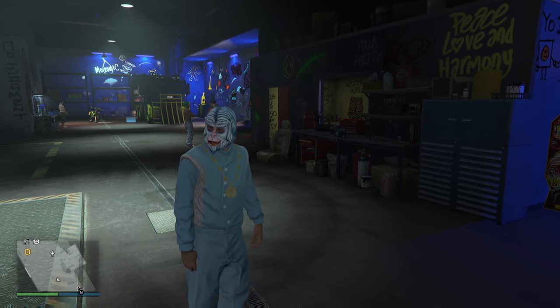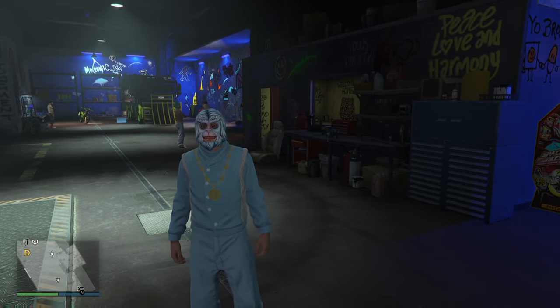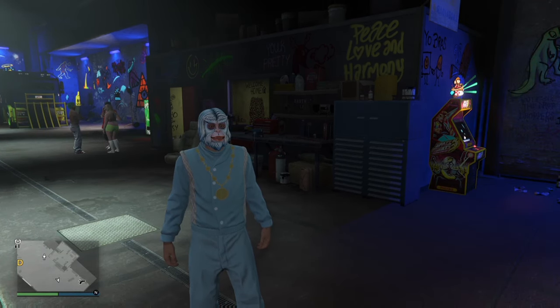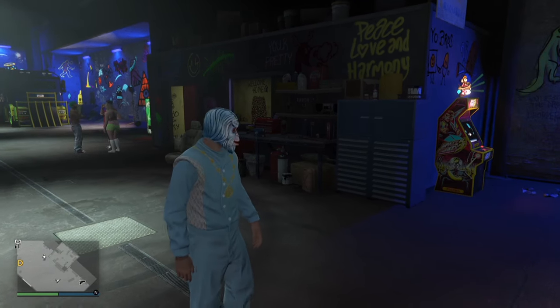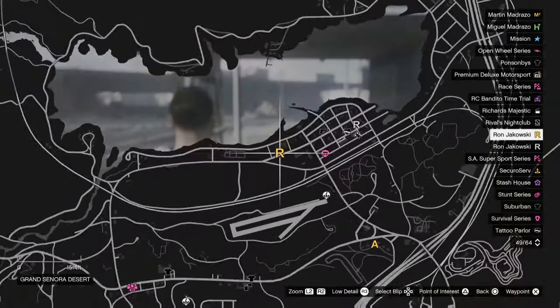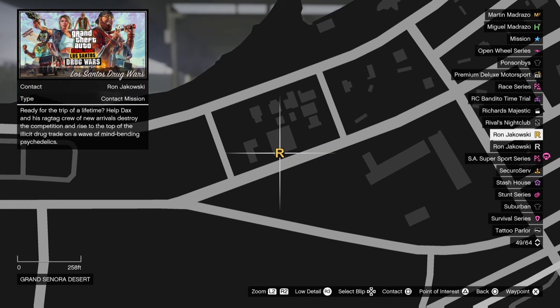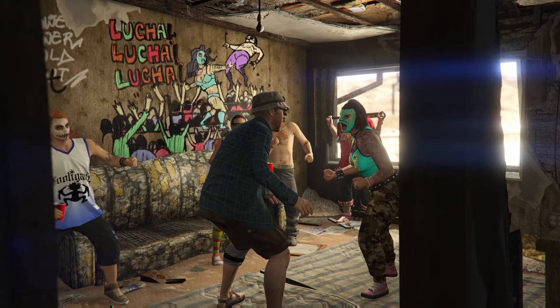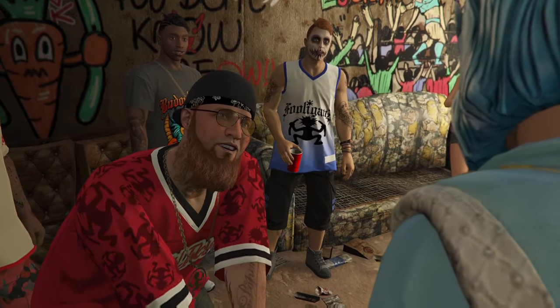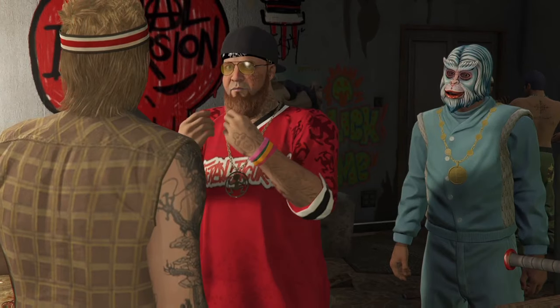So I'm going to explain how to get this business, because you can't buy it from the website like you can with other businesses — it's completely different. The first thing you want to do is open up your pause menu, come up to where the R is on the map, and start what's called the First Dose Mission. This is going to introduce you to a character called Dax and some of his Fooligan friends.